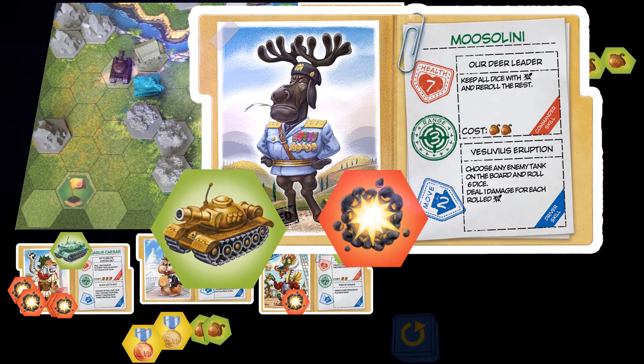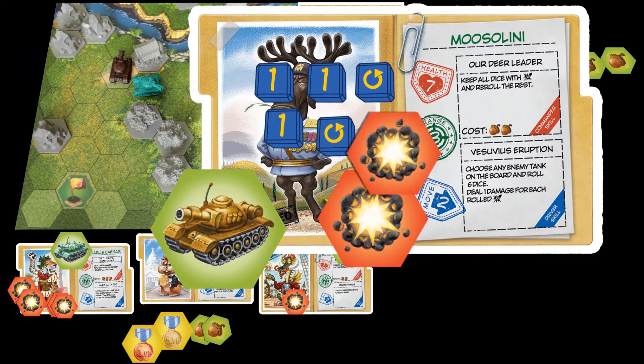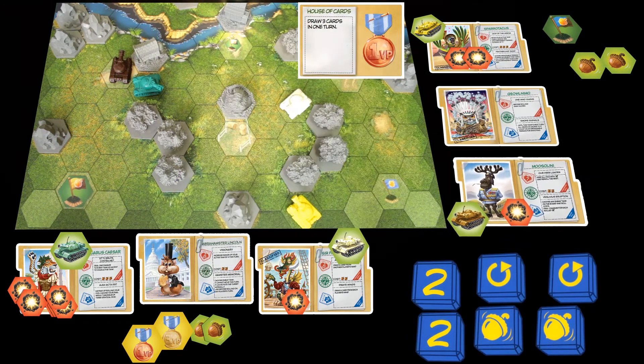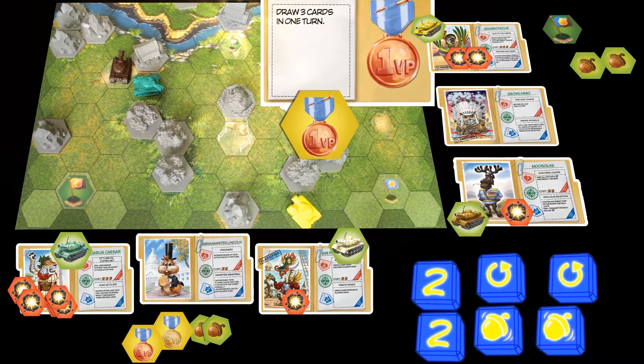Mussolini draws a card from 2-1s and uses remaining move points to reach a minor strategic location. Seeing an opportunity to finish off a wounded enemy, he uses his Vesuvius eruption skill, but it deals only one damage. Now it is Sir Francis Drake's turn — the green-white player gets another victory point from the watermill, making it 5 total.